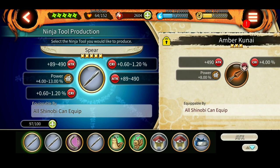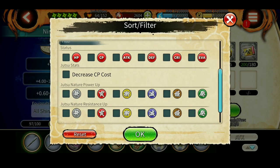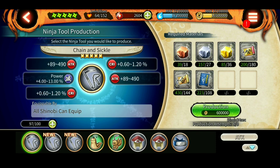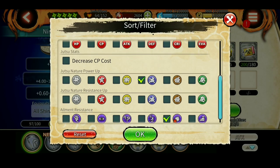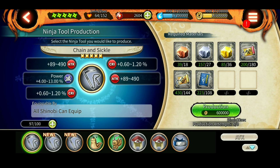If you can get the maximum stats out of this tool, it will be worth about two kunais — the critical would be slightly less, but the attack is way higher and the manipulate nature boost is almost double that of a kunai. For annihilation boost, you just select that filter and you get the corresponding tool. For any other jutsu nature, you can just select and create whatever you need. It's up to you what you're looking for your shinobi — decide accordingly.